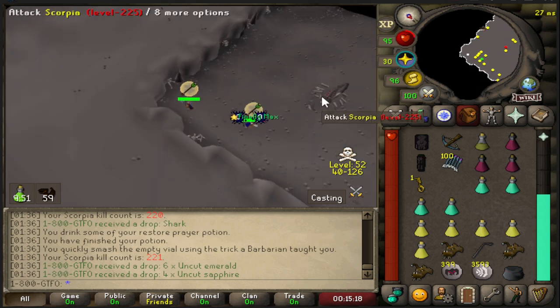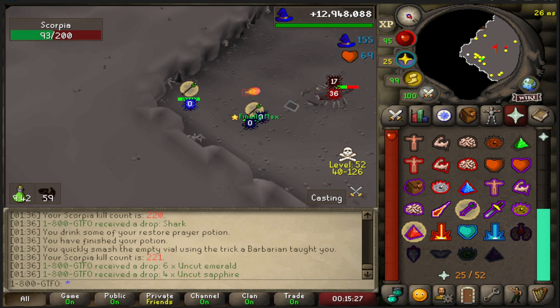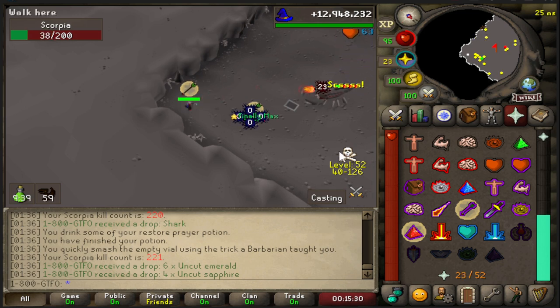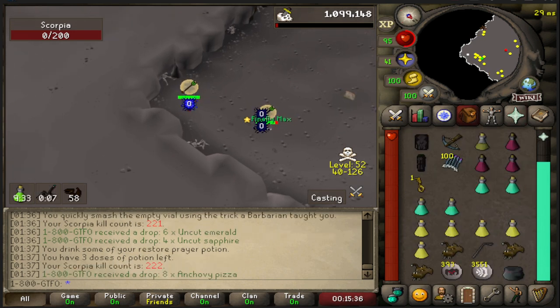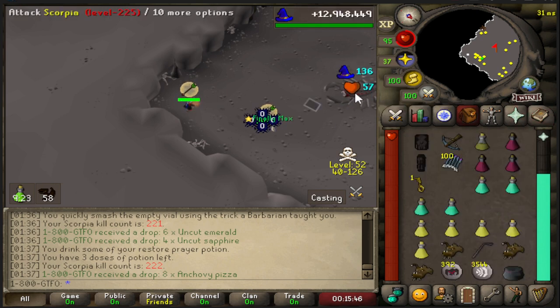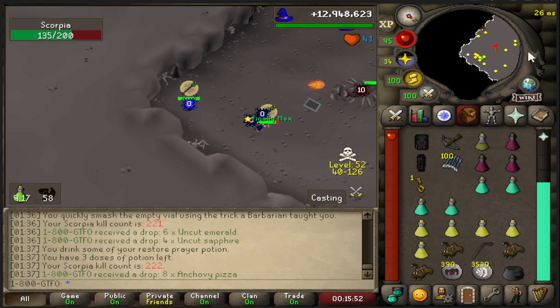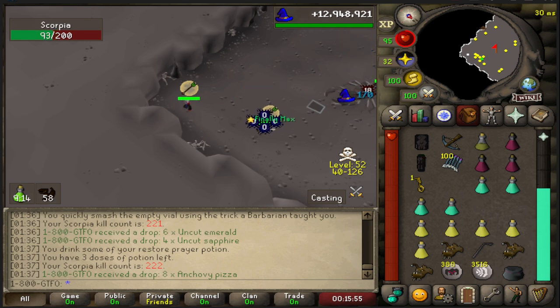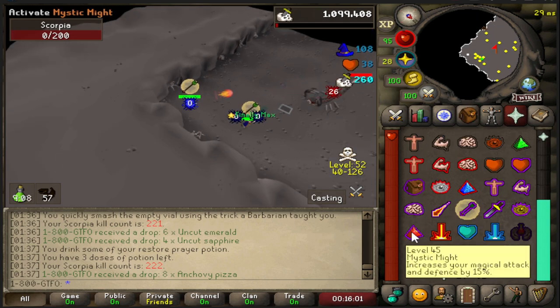The scorpion pet is actually one of the fastest pets to get if you have another account or a friend with you. What you do is the other account freezes the boss using ice barrage for 20 seconds, and then the other account — in this case my zerker — is pure DPS, so I have the harmonized orb on it. If you don't have the harm orb, you've got to use the Trident of the Swamp. You should kill it in just one freeze. You don't want to put good gear on the freezing account, because if it has augury it will sometimes do more damage than the DPS account. Just bring a normal trident — I wouldn't even bring a toxic trident.